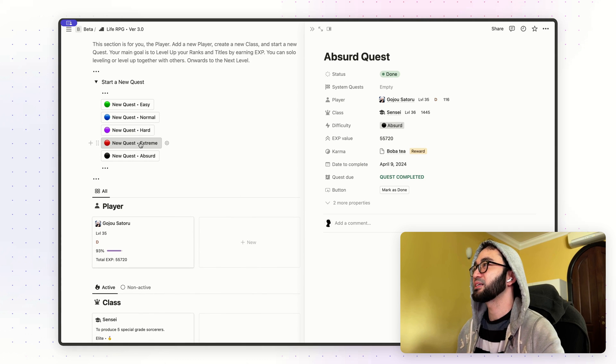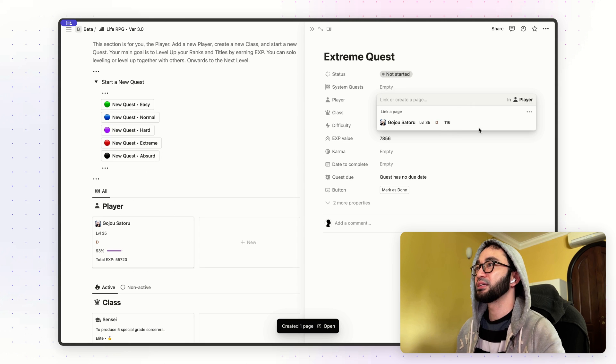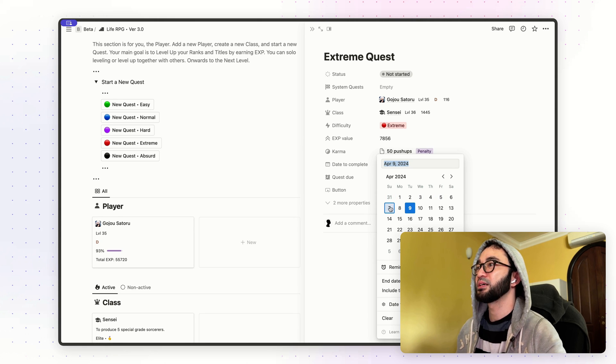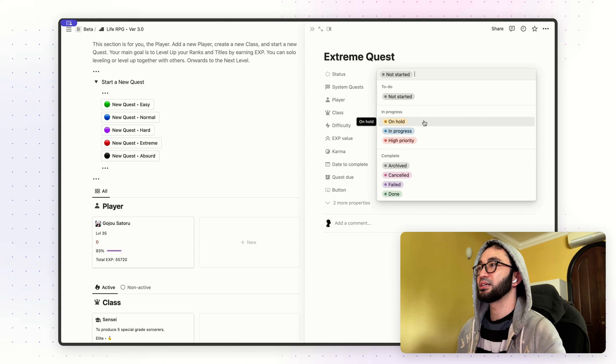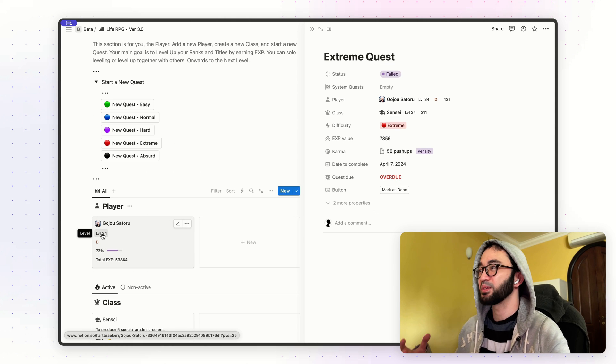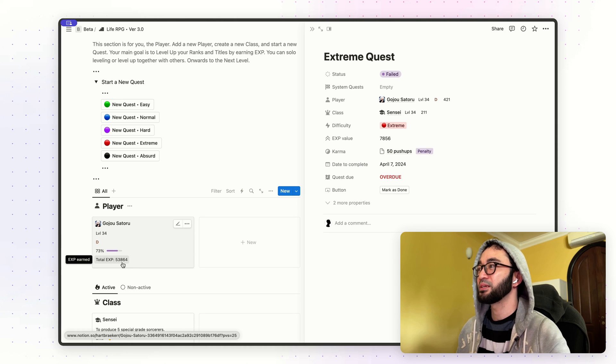Now I'm going to create a new quest. Link it again to a player and class. Karma penalty — 50 pushups. I actually ran overdue with this one. I'm going to mark this quest as fail. When I click on fail, the level and experience points will be deducted. The level depends on your actual level, so it might or might not go down — but you can see that the total experience point has been deducted.